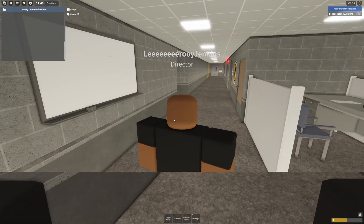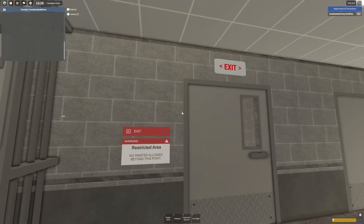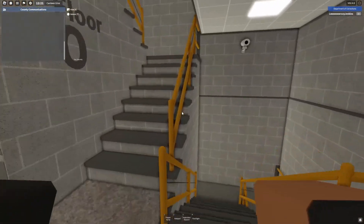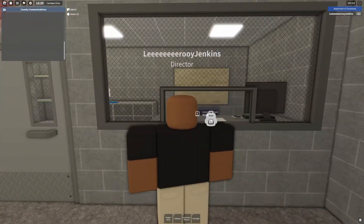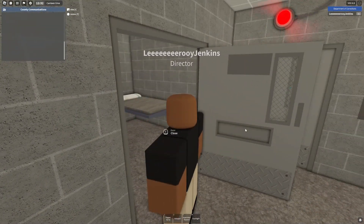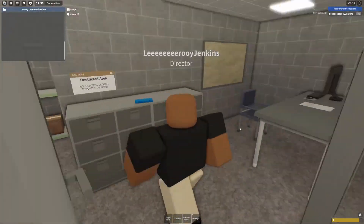Now let's check out the actual cells. Down on the other side of the hallway you pass through the restricted area slash exit, go downstairs, and here's where you can frisk people - if they have a rope, a knife, or they're somewhere they shouldn't be. You frisk them here and you can stick them in solitary and close the door.